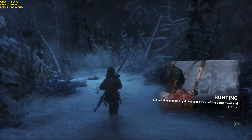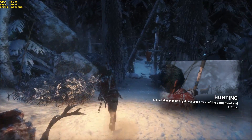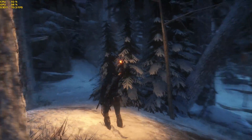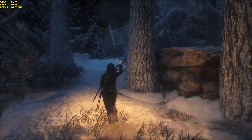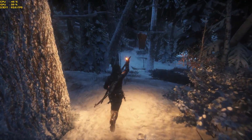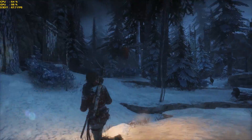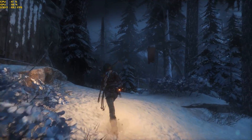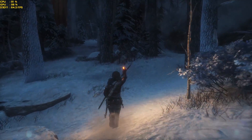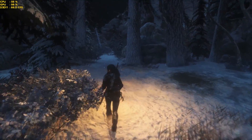With everything maxed out aside from anti-aliasing, the game runs really well - pretty much holding above 60 at all times. I'll show footage from other areas of the game later to illustrate performance in different environments. We're getting about 65 to 70 FPS, with a drop down to about 56 at one point, but for the most part it runs well. Considering everything is maxed out, that's reasonable. It is a very good looking game - visually stunning, especially Lara herself - so you'd expect it to be a performance hog, and it kind of is.